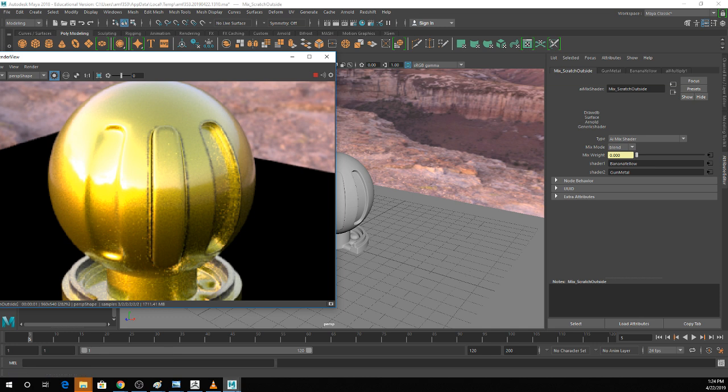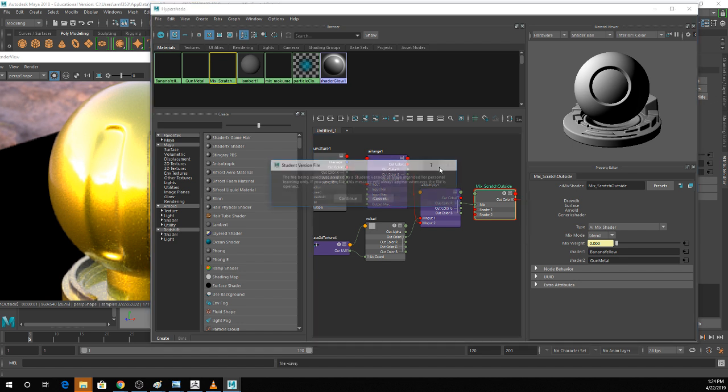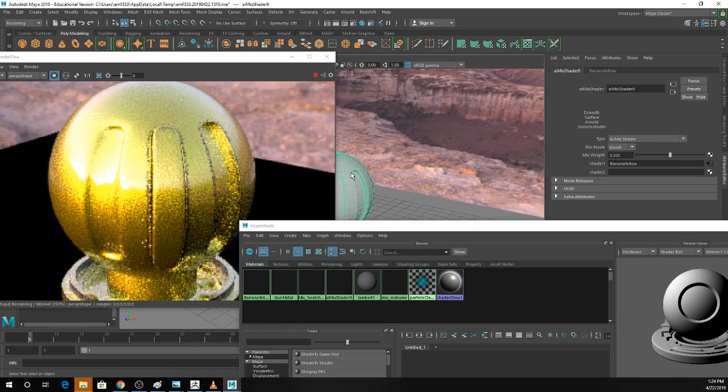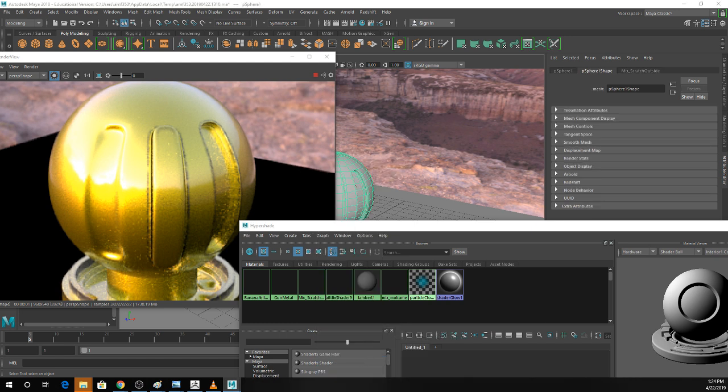I'm going to save this file, clear this out, and set up another mix shader. Mix shaders are kind of going to be your best friend for this. I'll throw banana yellow in Shader 1. This is going to be a demo for adding something like rust. I'm going to assign a new standard surface shader and call it 'rust.'